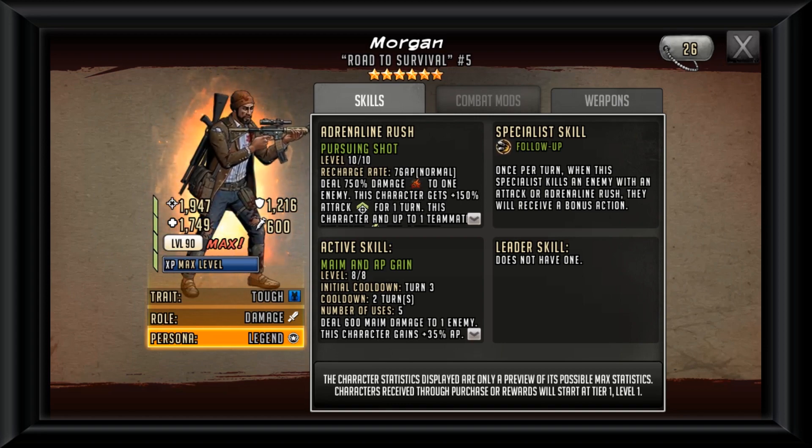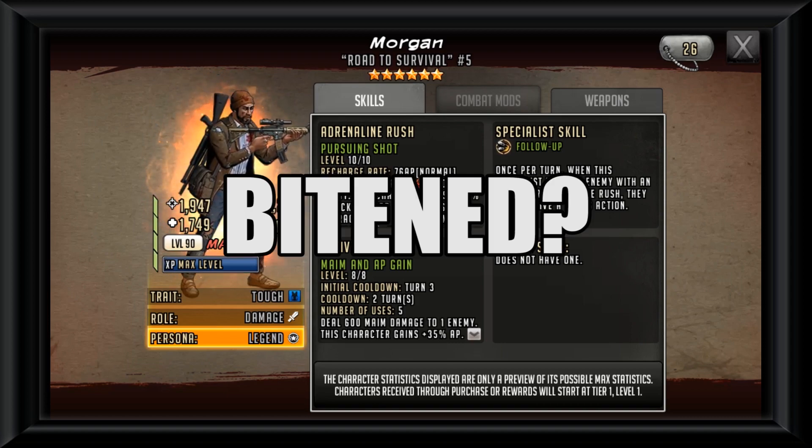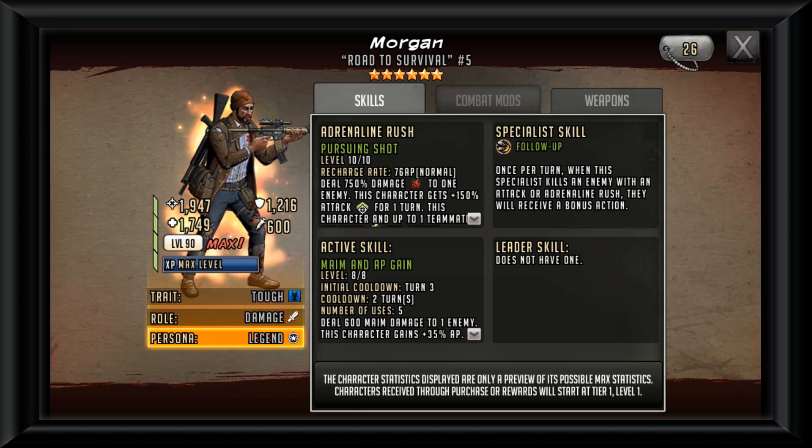Once per turn, when this specialist kills an enemy with an attack or adrenaline rush, they will receive a bonus action. One more thing to point out: this Morgan will not ever be bitten by a walker or zombie, doesn't matter what universe you're in, because this Morgan is the embodiment of rule number two from Zombieland — double tap.